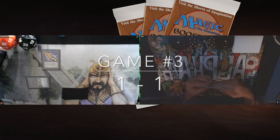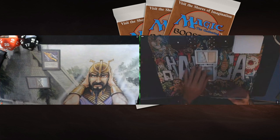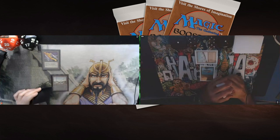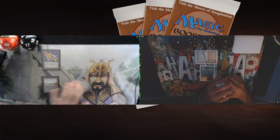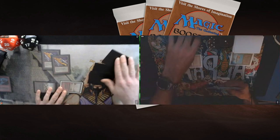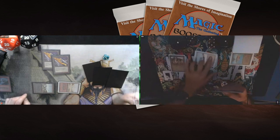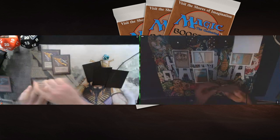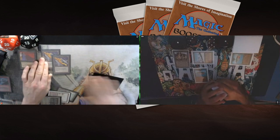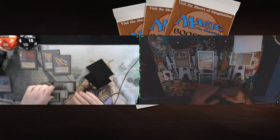Game number three — the decider. What a start for Rob: Black Vice on turn one. That's not what you want to see if you're Guillaume. He plays Birds of Paradise on turn one again — he's done that in all three games. Rob plays a Badlands and Bolts the Bird again — so many Bolt the Birds this match. Guillaume has about six cards in hand so he takes four damage from Black Vice, going to 13. He plays Hammerheim and another Birds. Rob, with three cards in hand, plays Underworld Dreams — very tough for Guillaume now.